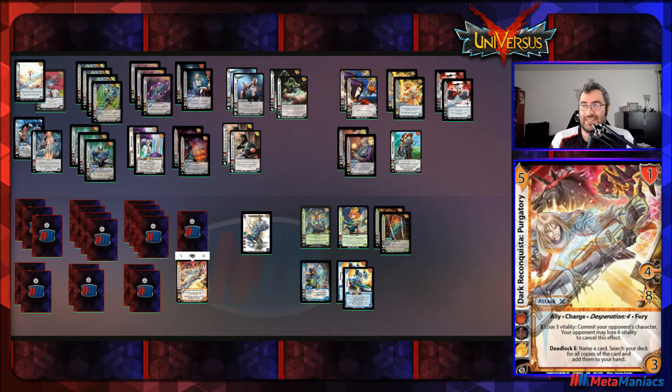The last tech attack is a five-difficulty, four-mid for eight damage with a one-high block. Since it's a mid, Yoshimitsu's enhance makes it a potential seven-speed for eight damage. It has desperation four. Its first enhance: you lose three vitality and the opponent's character becomes committed — if they don't want that, they pay six life to cancel it, which is a lot of life. If you go to deadlock you get to name a card, search your deck for all copies, and add them. I only have it at one copy.